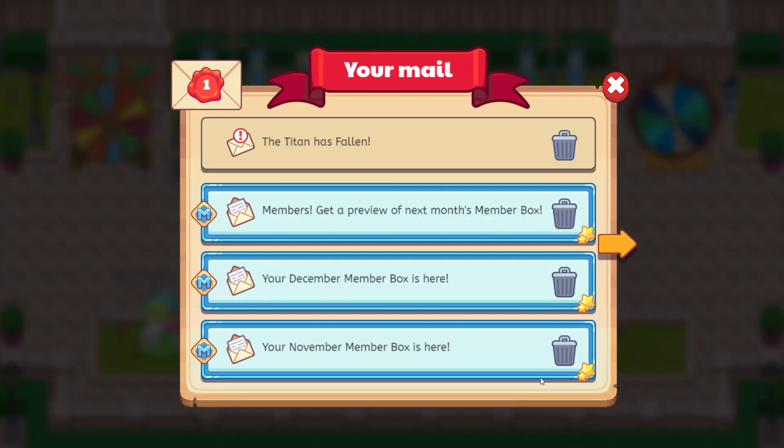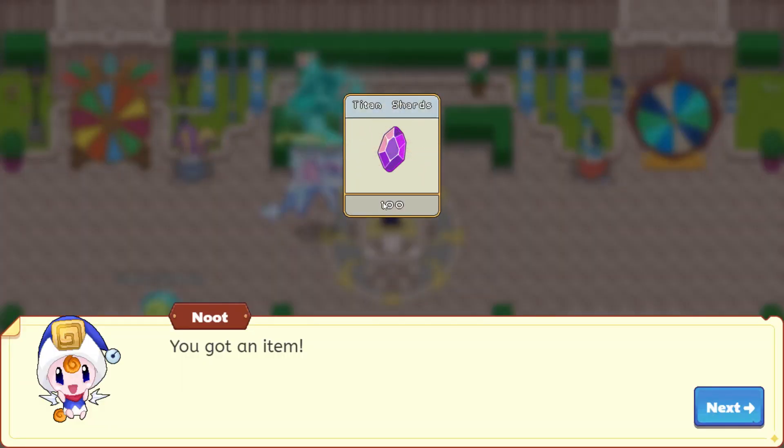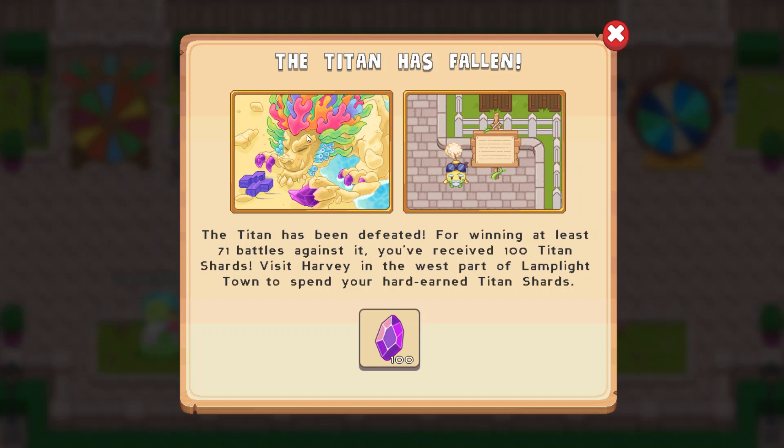Let's go ahead and take a peek at our mail. We have a message that says the Titan has fallen. We received 100 Titan shards. The Titan has been defeated for winning at least 71 battles against it, and you've received 100 Titan shards.